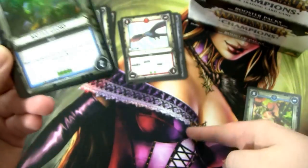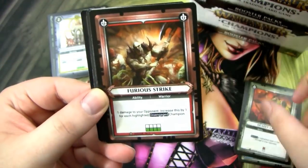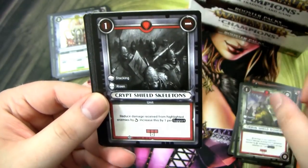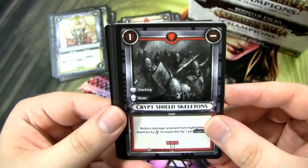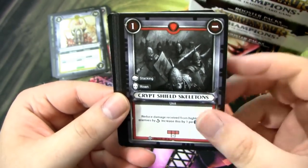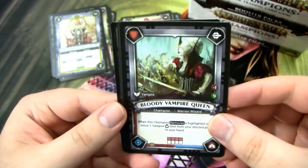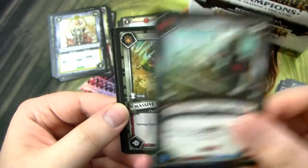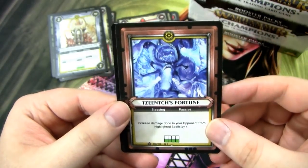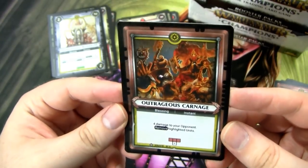I'm also really looking forward to getting some Warhammer playmats. I'll be using Magic the Gathering playmats until I can get my hands on some Age of Sigmar playmats. I know there's some for Warhammer 40k, but I'm just going to wait until I get some Age of Sigmar ones. Anyway, this is a Crypt Shield Skeletons, Surprising Skulkers, Volkark Acolyte, and then our rare is the Bloody Vampire Queen — this is another starter deck rare, still pretty good but not something we're really looking for. We have a Massive Choppa Warboss, Zinch's Fortune, and an Outrageous Carnage, which looks really, really cool in foil. I actually think this is a pretty good blessing too.